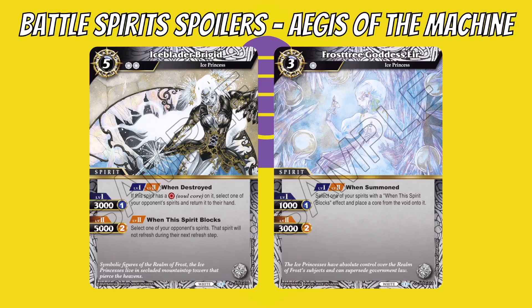At level two, Ice Blader also gets: when this spirit blocks, select one of your opponent's spirits — that spirit will not refresh during their next refresh step — keeping something locked down, similar to yellow in Dragon Ball. Then Frost Tree Goddess also has two levels and at any level her effect is: when summoned, select one of your spirits with a 'when spirit blocks' effect and place a core from the void onto it — ramping cores onto cards that already have those blocking effects, which ties together a lot of white's theme.